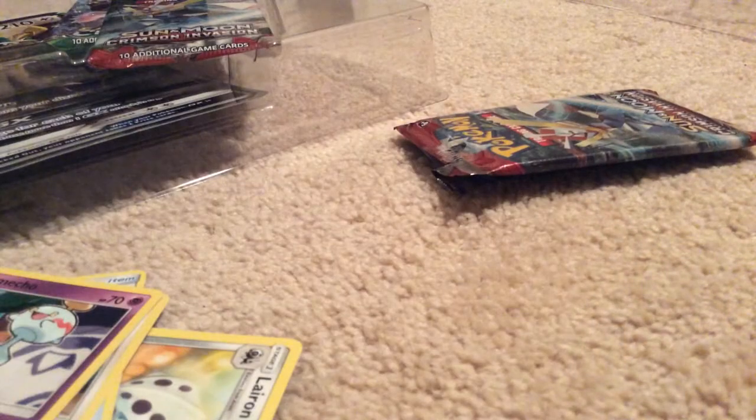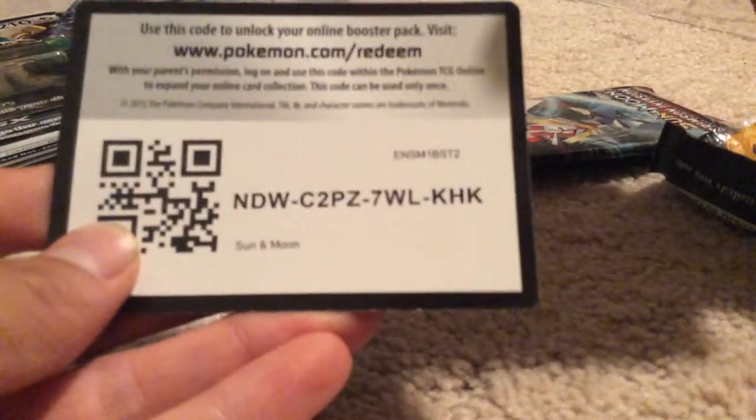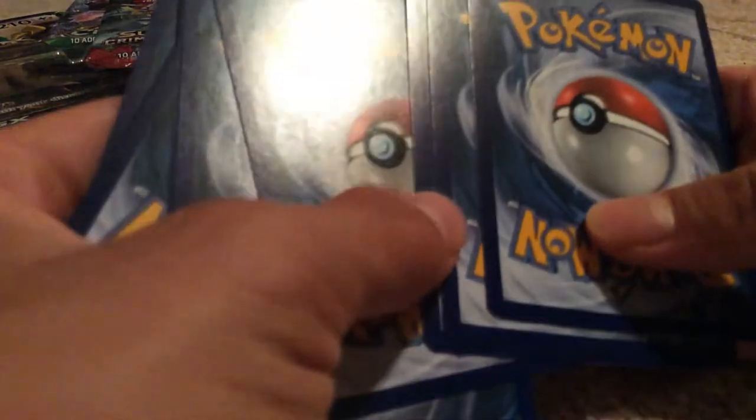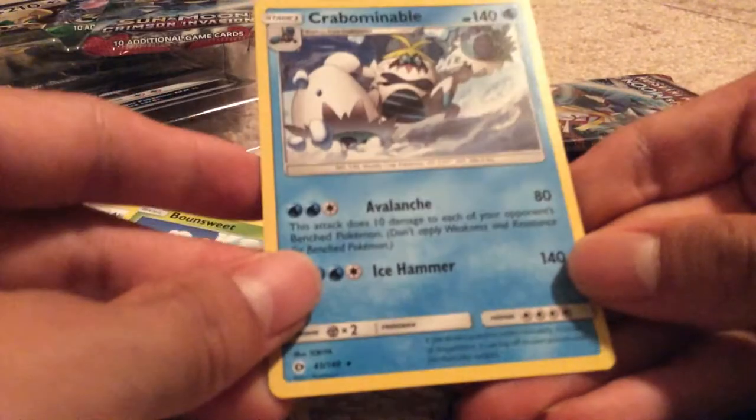This one will be Sun and Moon, Sun and Moon right here. A green code. Ooh, Dragonite! This looks good. And a Crumb in a ball. So that's my second pack, guys.